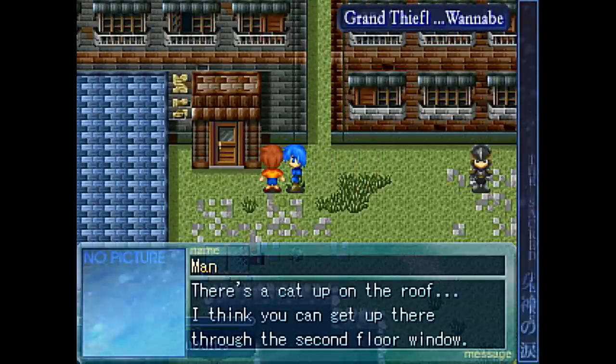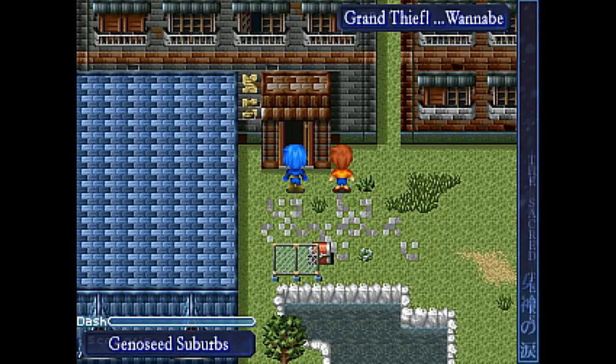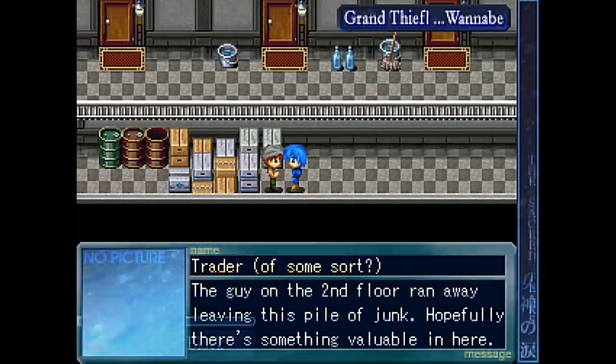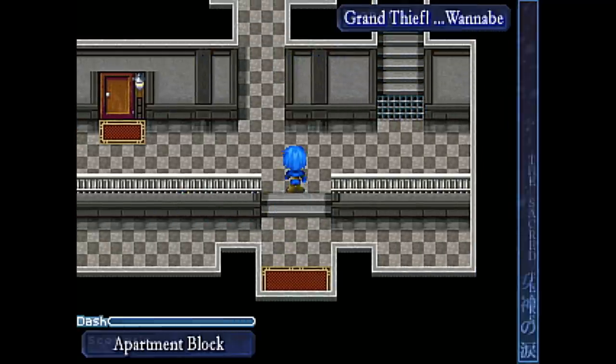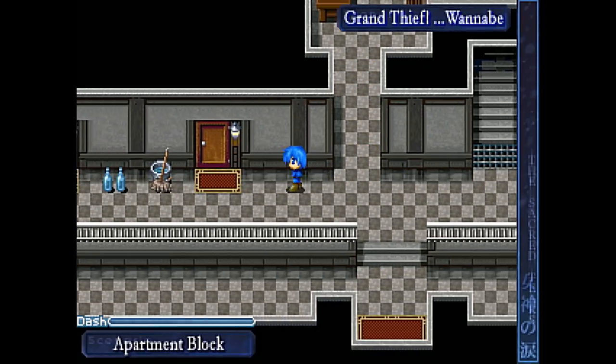Is that really your name, sir? Is your name 'Man'? There's a cat up on the roof. I thought you could get up there through the second floor window. That makes a lot of sense - it looks like that's the way to progress the story. Let me go up in there. Is this the right way? Hey, looks like there's a guy there. Some sort of traitor? He can kind of be vague about being a traitor. 'The guy on the second floor ran away after leaving this pile of junk.' Oh, there is something valuable in here. So you're just gonna loot that - you know what, I'm not going to report you to the authorities.